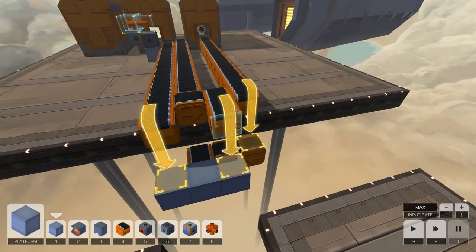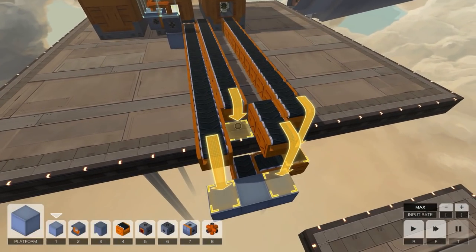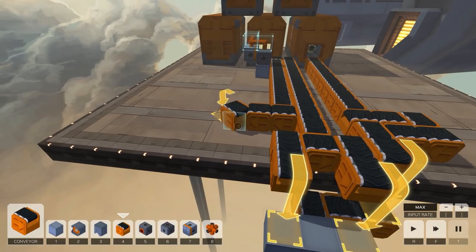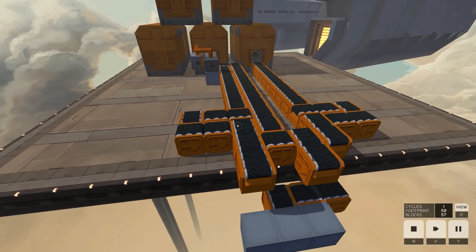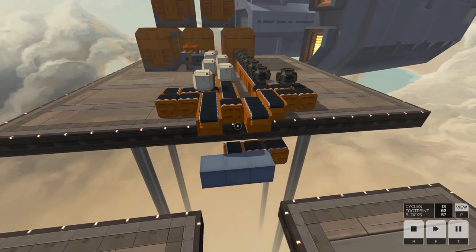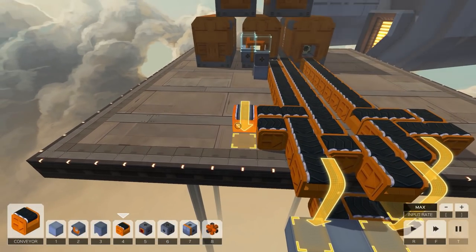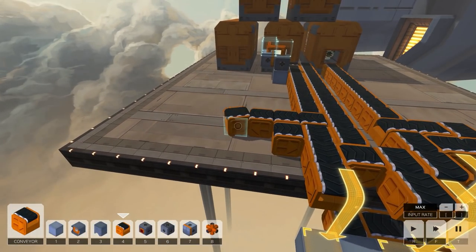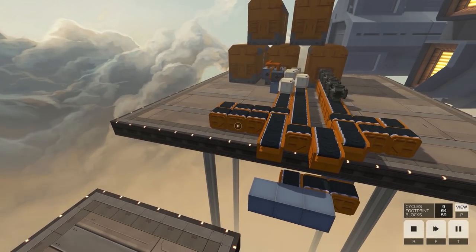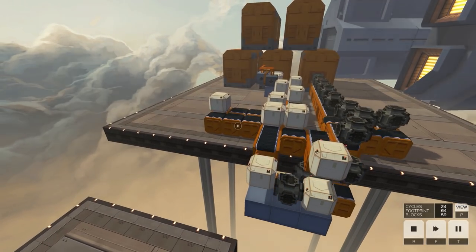That one's pushing too quickly, so we'll time this one — we can set up some timing loops here. Probably not the best way to do this for block score, but we're just going for success today. The aliens abducted me, so they get what they get. Hopefully this isn't too much because that adds two blocks every time. It's a one-block gap, of course it is.